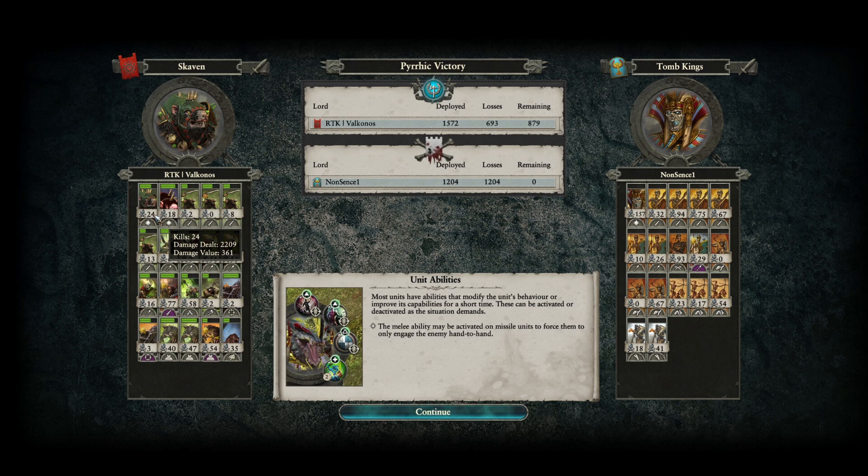Overall, damage was spread out on both sides, but the Jezzails were the big factor in this matchup. The Tomb Kings couldn't shut them down. They really needed to be more careful with the Nehekharan Horsemen — those were the key units to shut down the two Jezzail teams. Losing them to the Rat Ogres so early let the Jezzails fire freely all game. The Bone Giants don't trade well into spread-out Jezzails either. Overall a very fun match — hope you enjoyed it, and as always, have a good one.